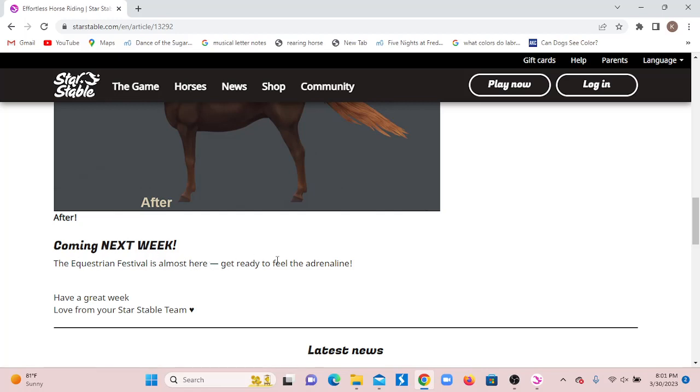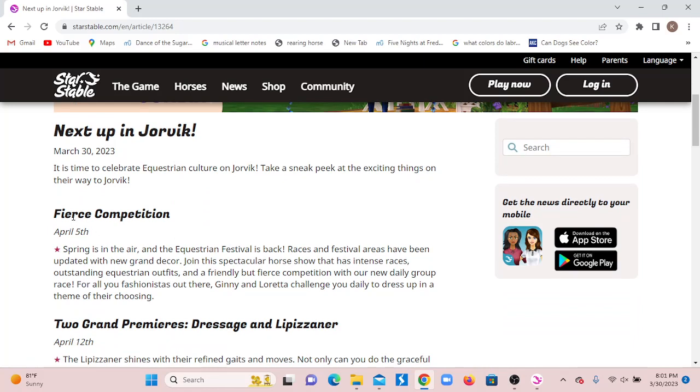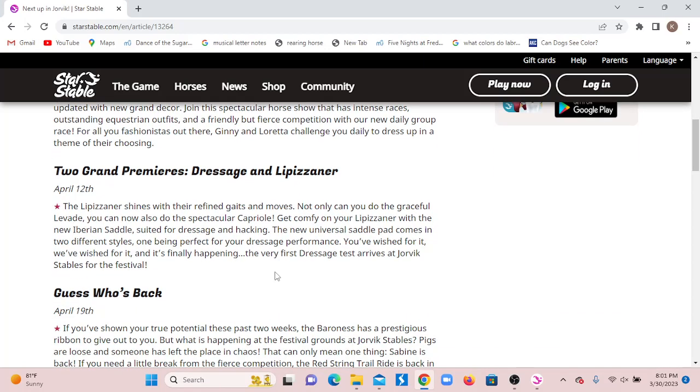Next week we're going to be ready for the Equestrian Festival — it's almost here! Get ready to feel the adrenaline. Spring is in the air and the Equestrian Festival is back. Festival areas have been updated with grand decor. Join the spectator horse show with intense races, outstanding outfits, and fierce competition. There's a new daily group race, and for you fashionistas, Jenny and Loretta challenge you daily to dress up in a theme of their choosing. Two grand premieres: the Lipizzaner shines with refined gaits and moves — not only can you do a graceful lavada, you can now also do the spectacular.